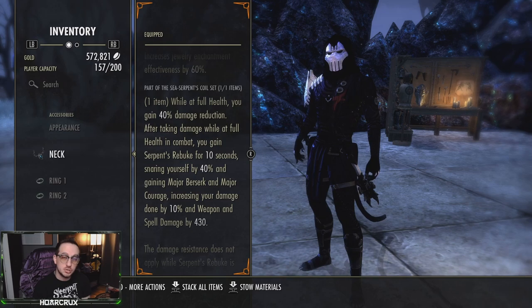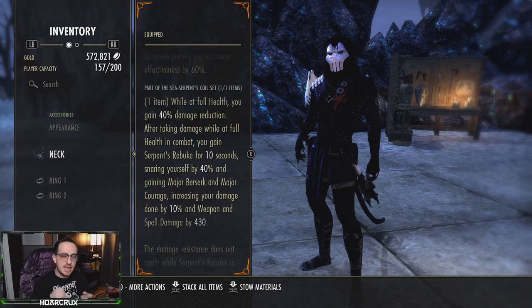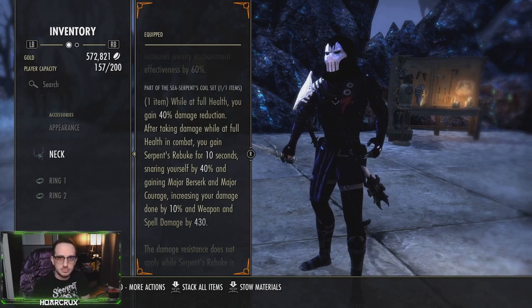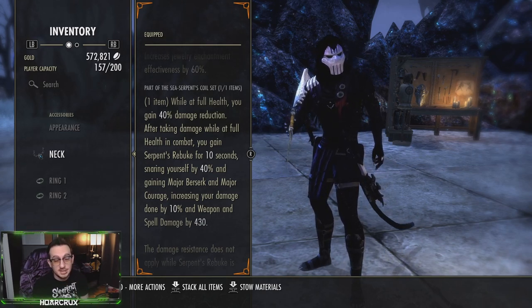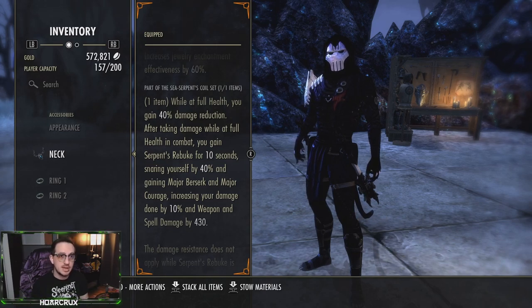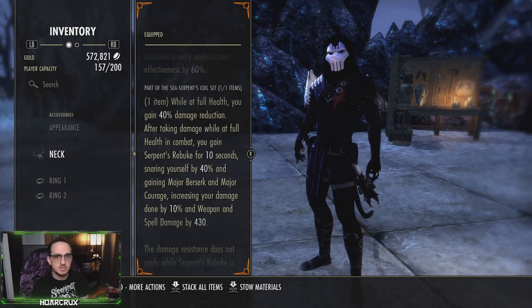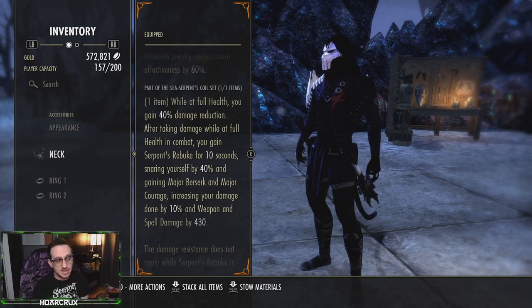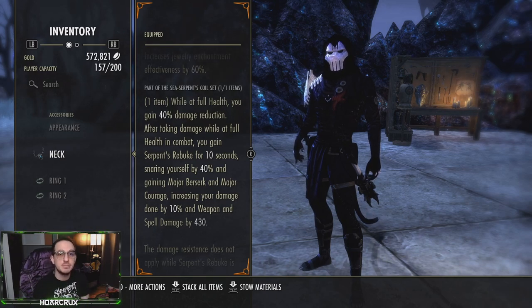A trick: if you never get yourself to 100% health, Sea Serpent's Coil will never proc. So if you're trying to kite away, my rule of thumb is if you do not want to be snared, keep your health high but do not go to that 100% threshold — otherwise Serpent's Coil will proc and slow you down. Keep your health hovering around 80% and it will never proc. When you're ready to go in for your burst, pop a Coagulating Blood to bring your health up to 100%, Serpent's Coil procs giving you Major Courage and Major Berserk, and then you go in for your burst. Another way to deal with the snare is bee hopping — essentially roll dodging, and at the very tail end of your roll dodge pressing sprint and jump to maintain momentum even while snared.